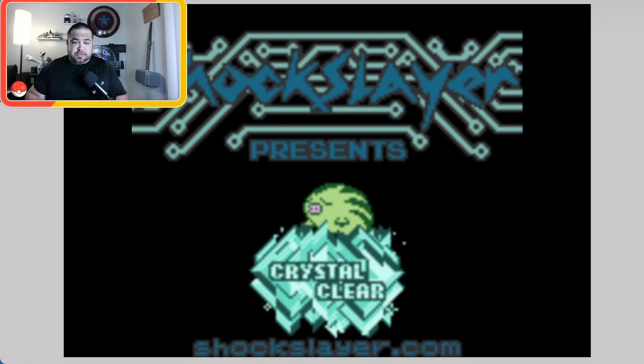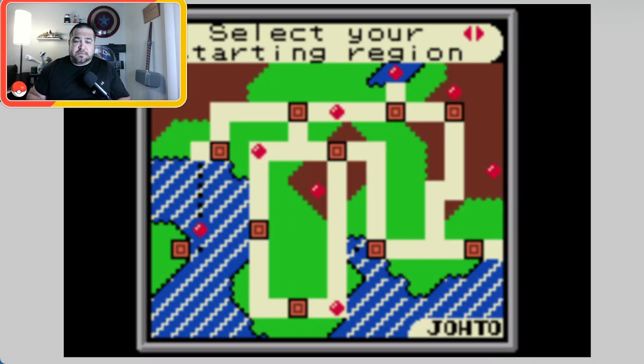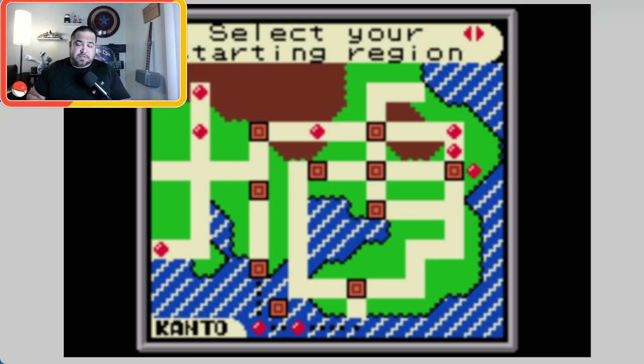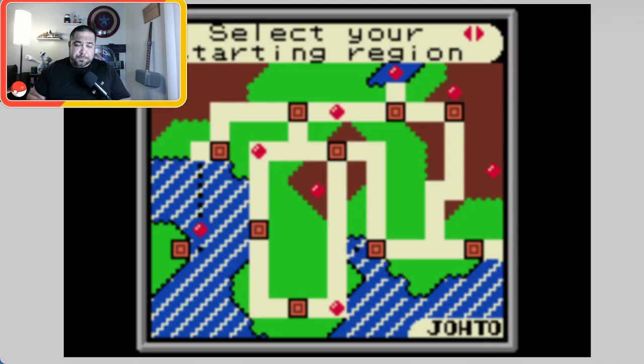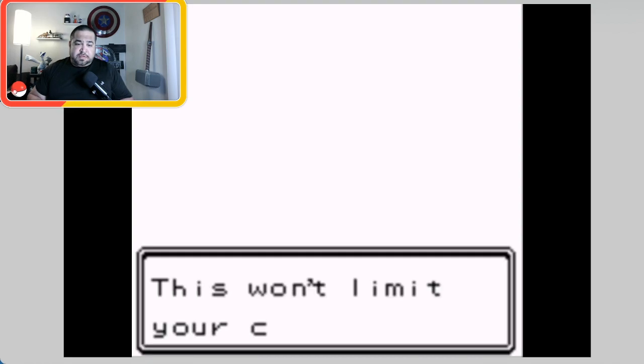I already set my controls, so we'll start a new game. I'm not going to use sound effects because the sound eventually craps out on every emulator I've played. A neat feature here is you can choose your region - either start in Kanto or start in Johto. Since Gold, Silver, and Crystal are my favorite Pokemon games, I'm going to start in the Johto region.